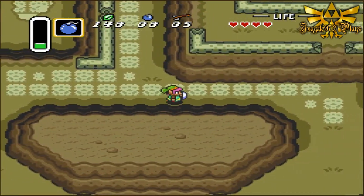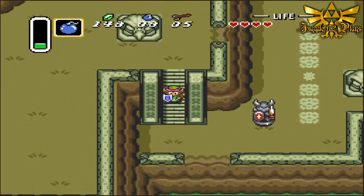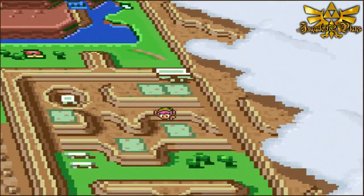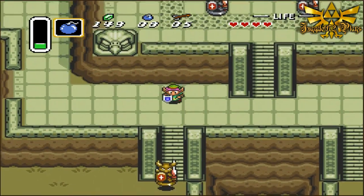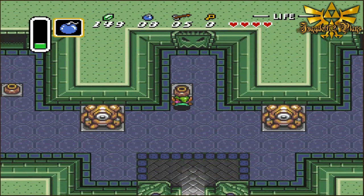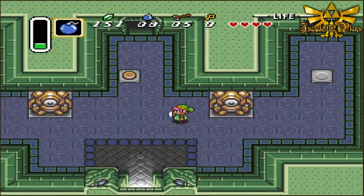We're heading towards this mountainous area going to the Eastern Palace to find the first pendants. Gonna waste no time. This place is obviously important because there are Hyrule Guards there. To the Eastern Palace. I love the soundtrack to A Link to the Past — it's always stood out to me.